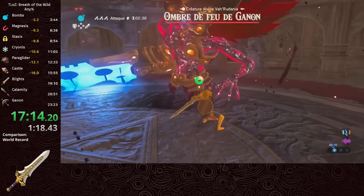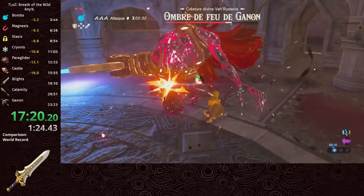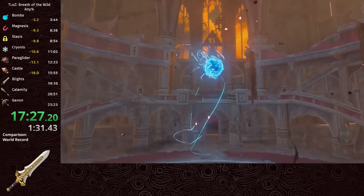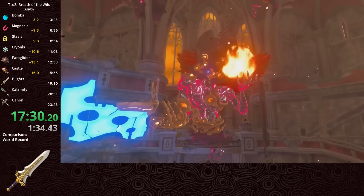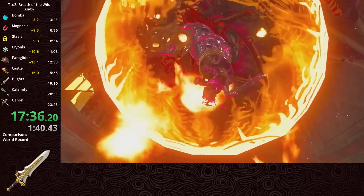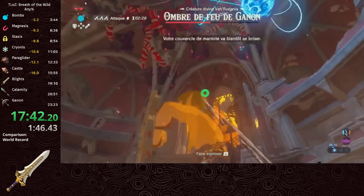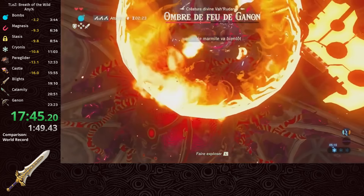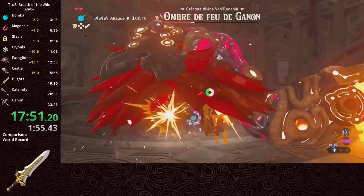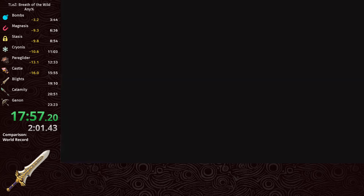Fireblight phase 1 is pretty easy - we just spin the royal claymore, then switch to the royal guard's claymore to spin again to move on to phase 2 before it can even attack. We use a bomb to destroy its shield and knock it down, then do 2 hits with the boomerang and throw it for a third that deals a little more damage, before spinning with the royal claymore. This one-cycle is pretty tricky since you need to turn your fireblight as it's getting up so that the spin gets double hits.